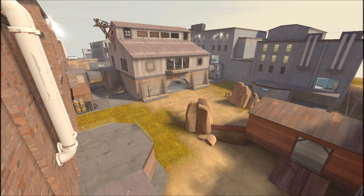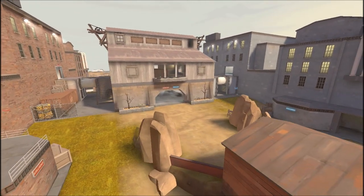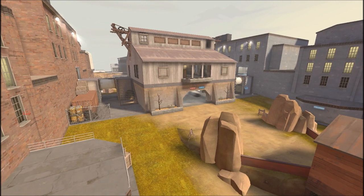What is up everybody, this is Moose, and this is CTF Vitalism B2, this week's UGC Highlander Map. CTF Vitalism is a little bit different than what you're used to with CTF maps — usually you take the Intel from their base back to your base, but this one's a little different, and we'll be getting into that in just a little bit.